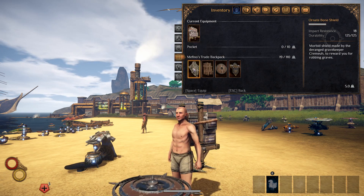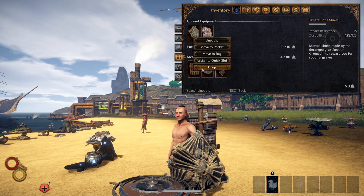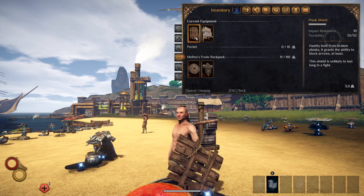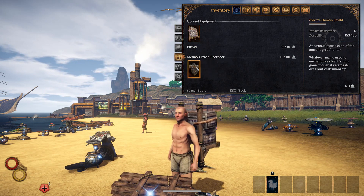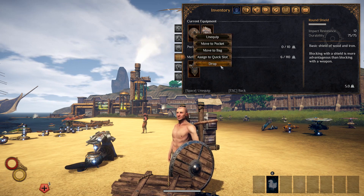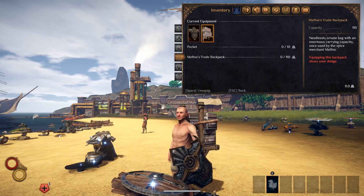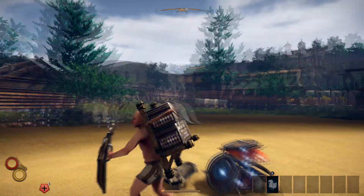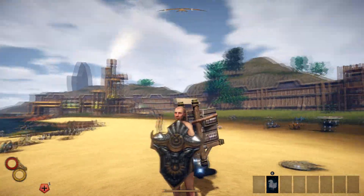The bone shield. Then we have the plank one — all these shields I couldn't find outfits to go with, or they were meant to be with an outfit. This one is an impact resistance of 12 — a standard round shield. Then we have Zorn's demon shield, which also looks really nice. And there it is — which looks really, really good. I really like the look of it.